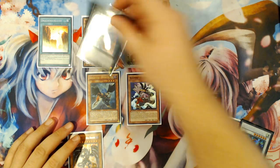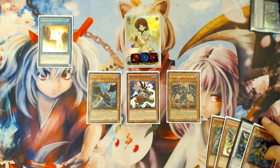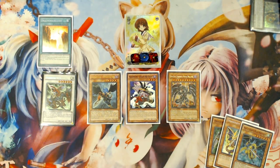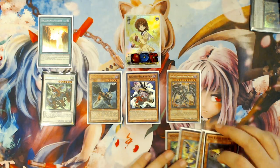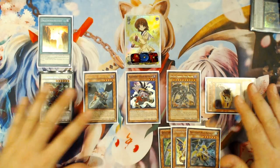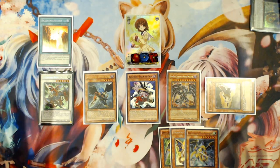Use Steam the Cloak's once-per-duel effect to send Gae Dearg to grave and special summon Steam the Cloak from your graveyard. Then banish your Atum, the Mistleton falls off to grave, and summon your Darkness Metal back to your field. Use Darkness Metal's effect to bring back Gae Dearg, then use Gae Dearg's effect for a third time to add Mist Valley Baby Rock from your deck to your hand, then discard it. Baby Rock will summon itself. You've now generated five monsters and are ready to start link summoning.